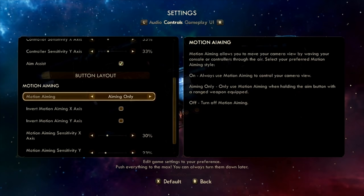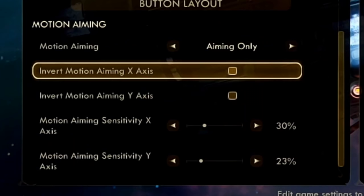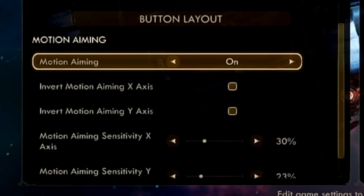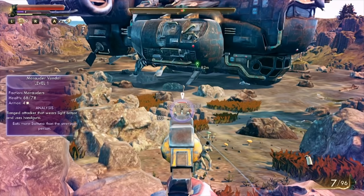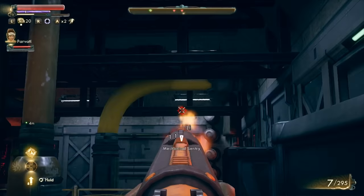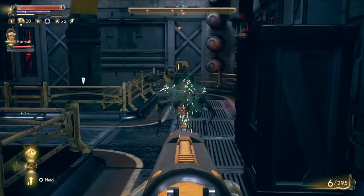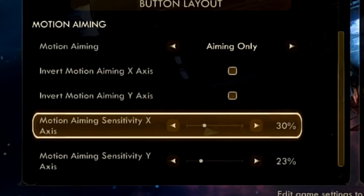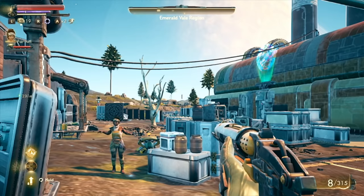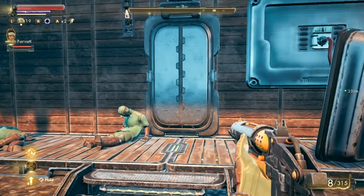They've integrated their own button layout and button mapping, which is nice if you want to use that. But the one I've been waiting for — and someone pointed it out on Twitter — is the motion aiming or gyroscopic control. There are actually several different ways of doing this. Some companies allow you to use gyro only when aiming down the sights for fine headshots, while others have it all the time. The Outer Worlds has set the benchmark by allowing you to toggle between aiming only — when holding the trigger down — or having gyro available all the time. That's just such a good idea. You can also invert the motion x and y axis and adjust independent sensitivities. Thank you very much.